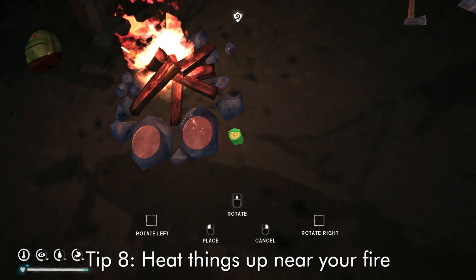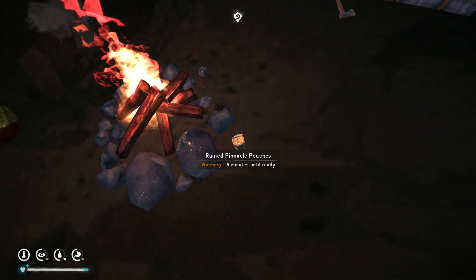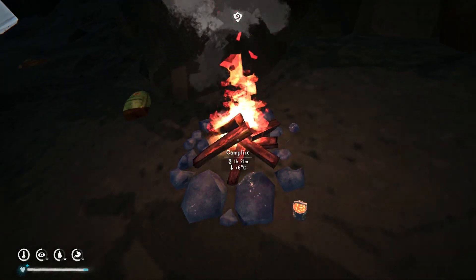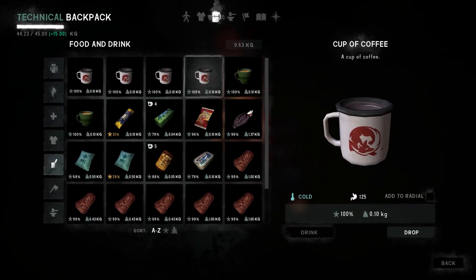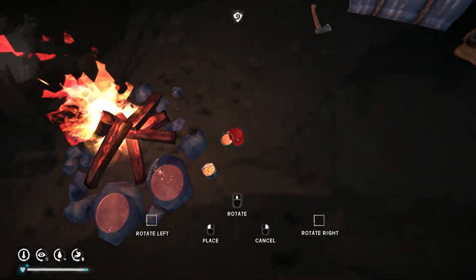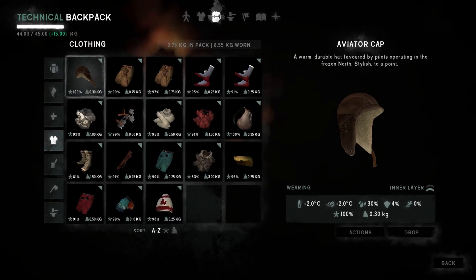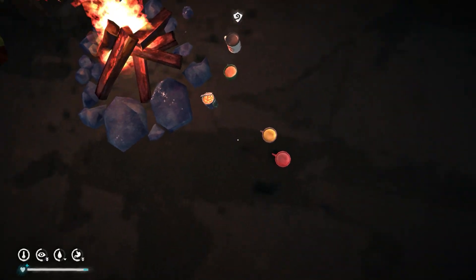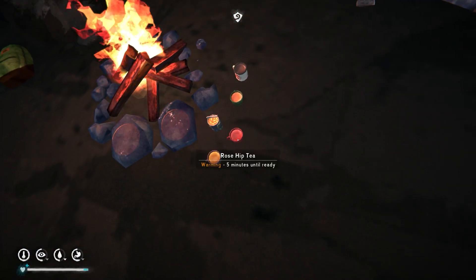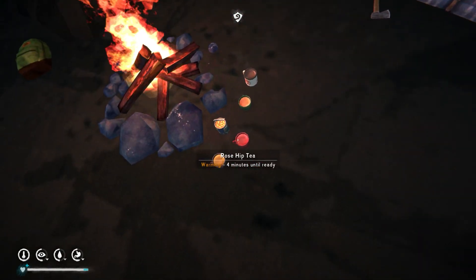There are some items you can heat up next to your fire instead of on the actual cooking slots. The items you can do this with are the various drinks such as tea, coffee, and medical drinks like rose hips, as well as canned foods — as you see here with the peaches for example. This is useful because a campfire only has two cooking slots, so if you're cooking meat and want to heat up a drink at the same time you can do it this way. This also works indoors near a stove — just don't forget to pick up your item in time and not let it burn.